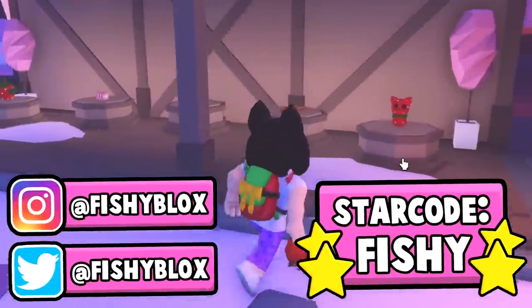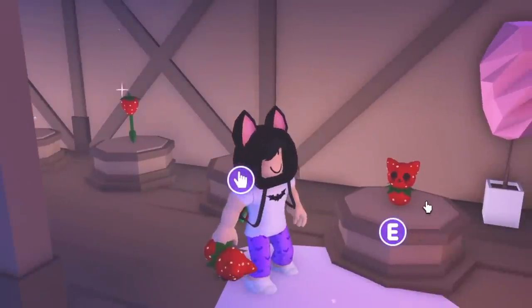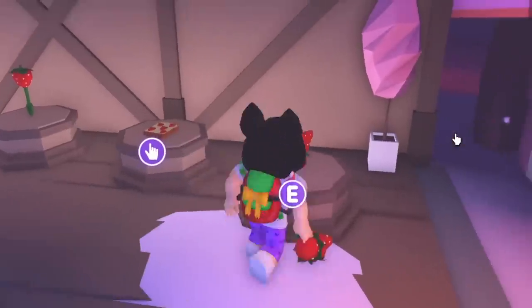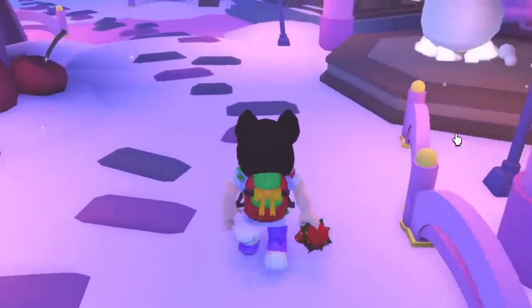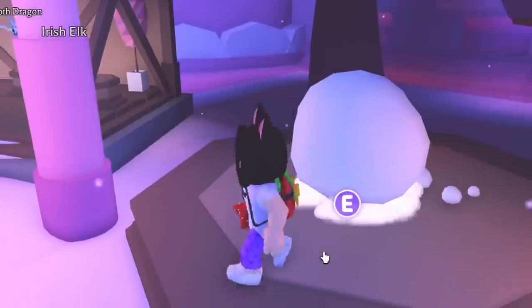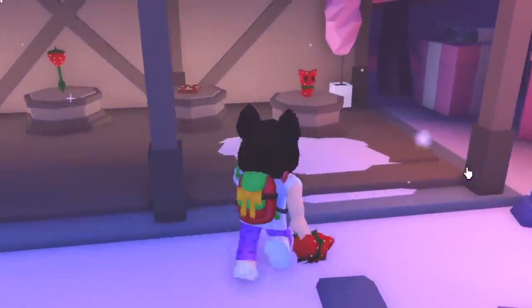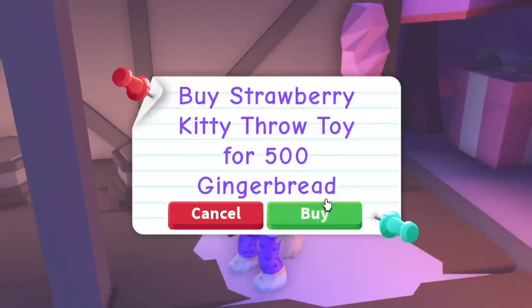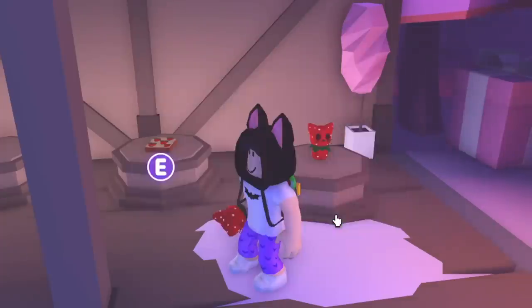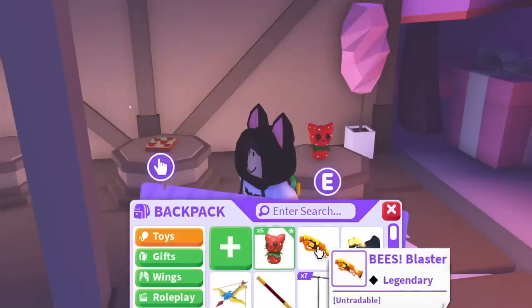We're playing Adopt Me and I saw these strawberry kitties — they look kind of cute. I think it's the cheapest item from this update. We recently traded nine of the second most expensive non-pet item, the giant snowball, and got decent offers. What if we trade nine of these? They're super cheap — if you play a mini game for an hour you can buy like nine of them.